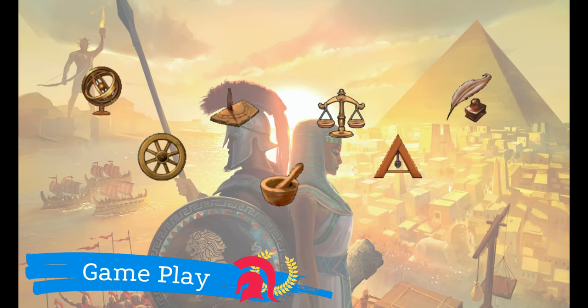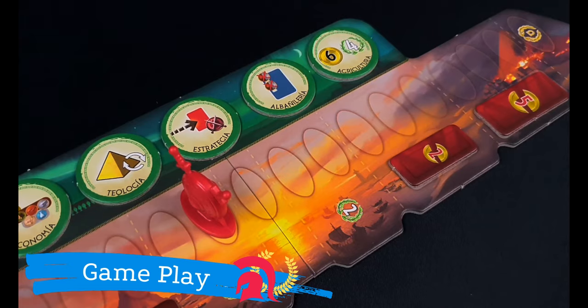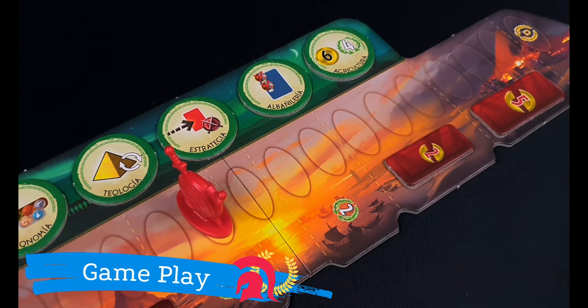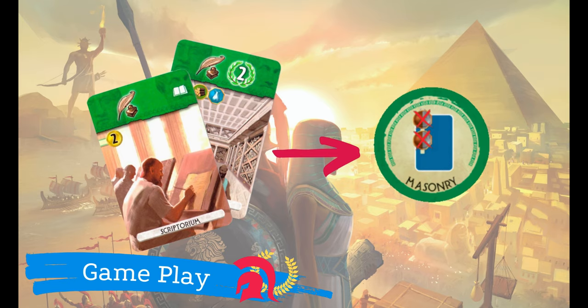Green cards will give us scientific symbols. There are seven different symbols. Each time you gather a pair of identical symbols, you may immediately choose one of the progress tokens on the game board. That token will remain in your city until the end of the game. Each progress token has different benefits or rewards. In this case, any future blue card will cost two resources less, and you are free to choose the resources you don't want to pay.